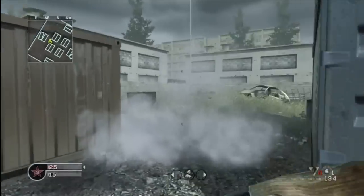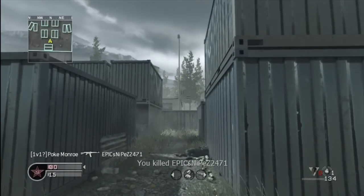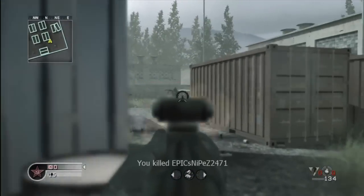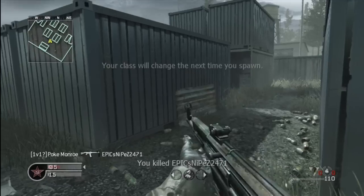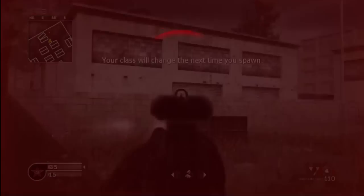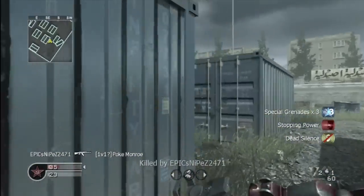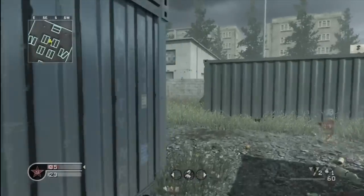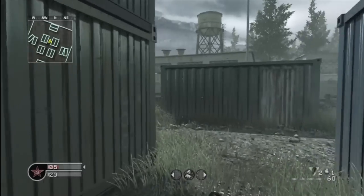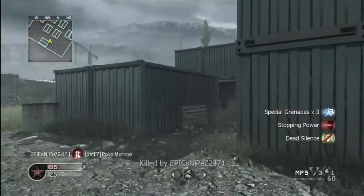For example, you want your accuracy to be really good when quickscoping in general. However, if you're playing online, your accuracy is even more important because opponents are farther away. In 1v1s it's more common that your opponent will miss, and you also don't have to worry about people hitting you from behind with other guns.